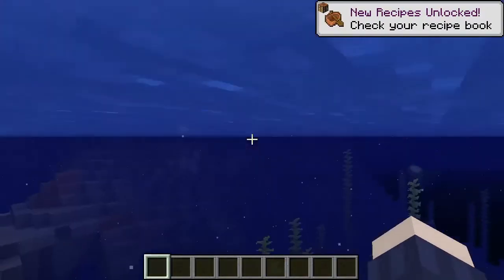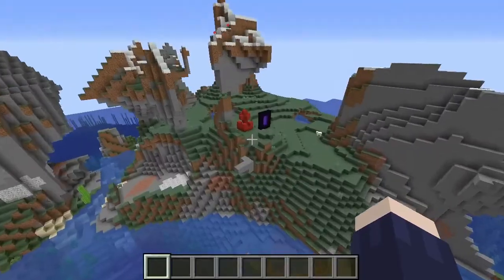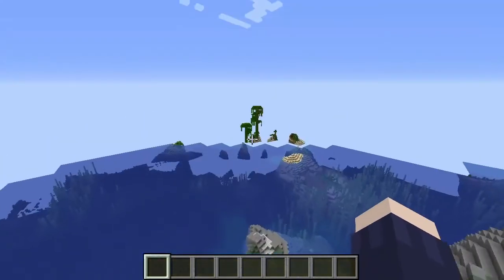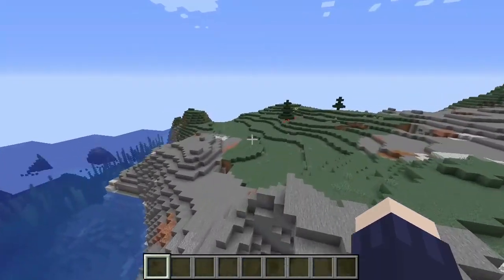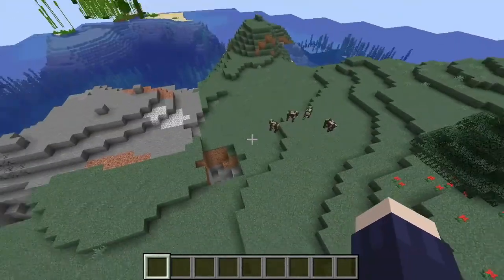On the creative server, you spawn in water. I'm wondering if this is the same seed — there's a lot of jungle around. Not that it really matters what the seed is. What I'm going to do is start designing a spiral staircase, and then I'll come back when I've come up with something.